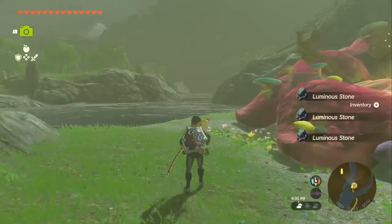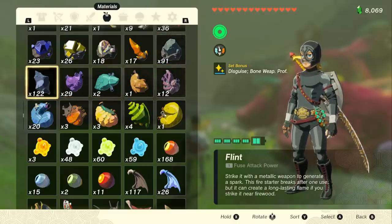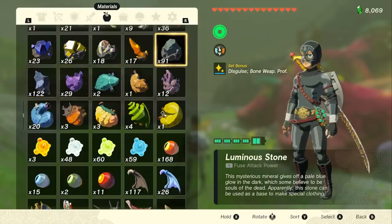Now if you don't have a ton of Flint, don't do it this way — I'll show you the other way to do it. But we can grab four Luminous Stones in our hands and then just exit out of this menu. You'll notice all of our items will pop out, and now if we go back into our inventory, we now have four extra Luminous Stones.